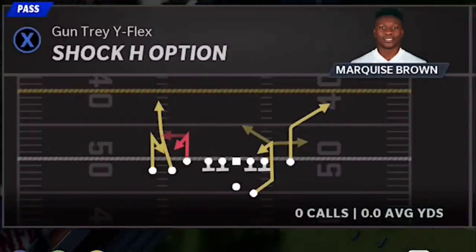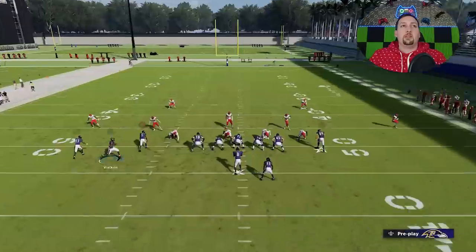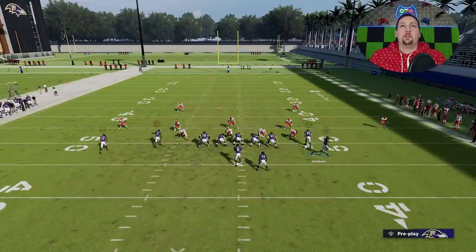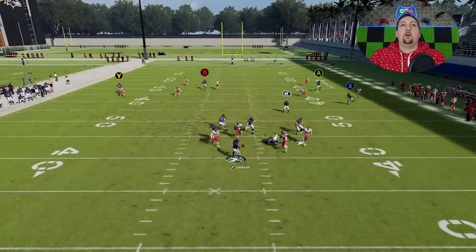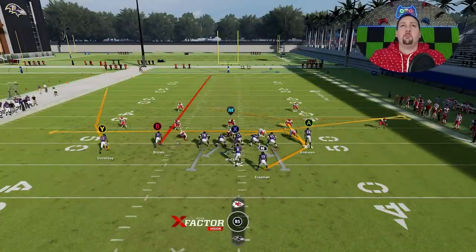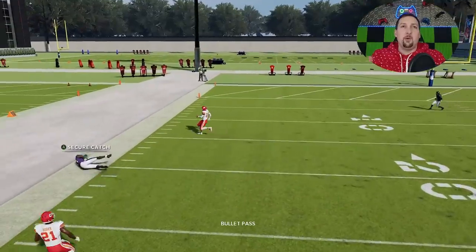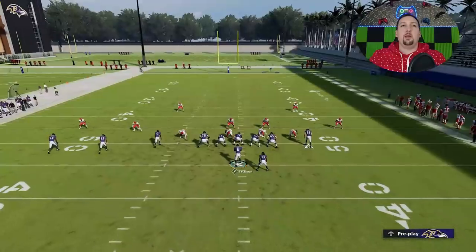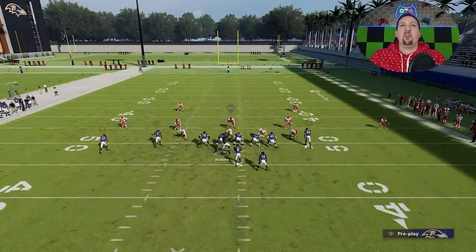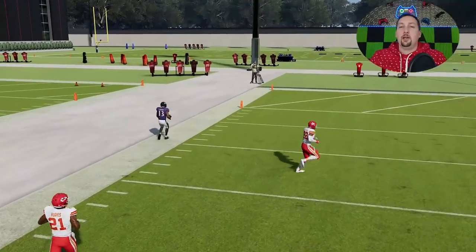Next up is a really good cover two play — the Shock H Option. Let's pick Tampa Two on defense. All I want to do is motion this guy across and put him on a slant, then put the B route on a streak. It's a really good play to the Y route once he gets past that cornerback. Running it from the hash mark to the open side of the field, you can get some catch-and-run one-play touchdowns. Work on that throw to the sideline and you can have a lot of big plays, especially against cover two.